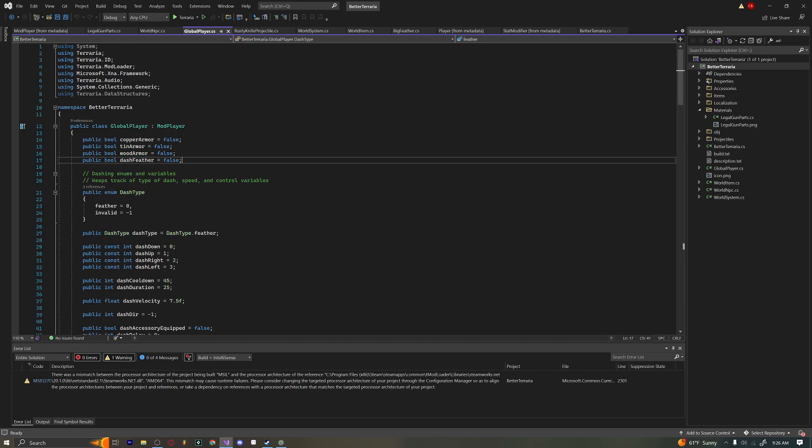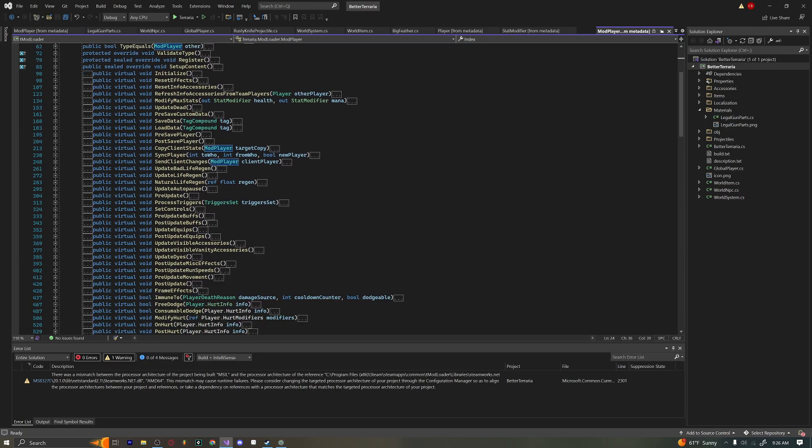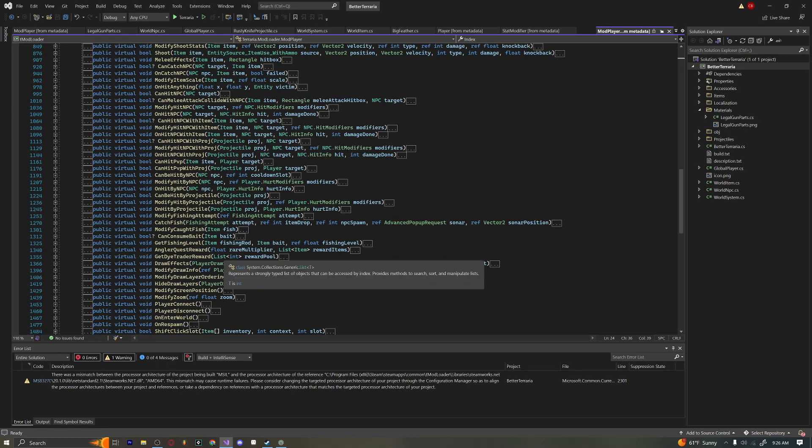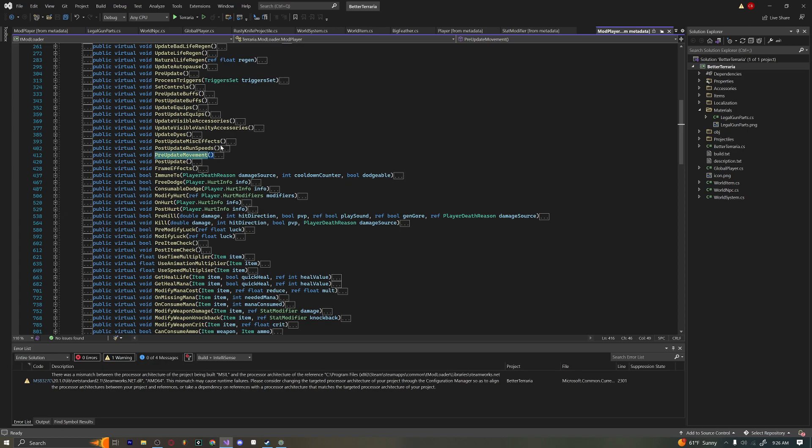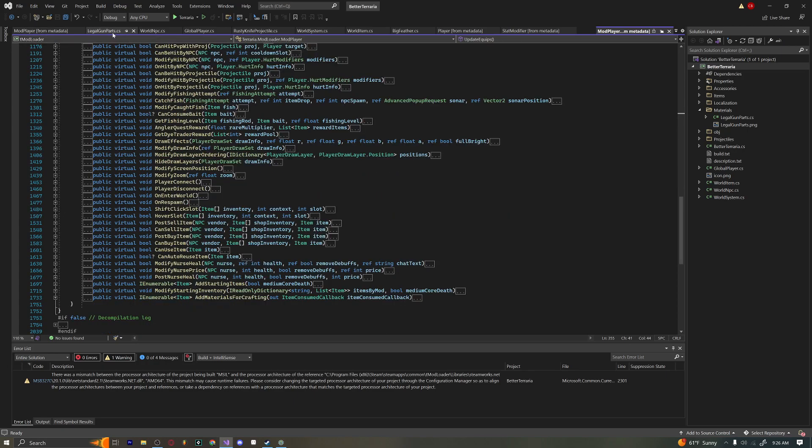So I have open here my mod player. My global player is derived from the mod player class, and if we go into the mod player class you'll see a whole bunch of stuff right here — all the functions that belong to the player that you can override and change. You can see things like on hurt, pre-update movement accessories.